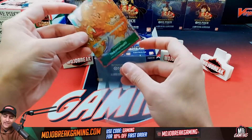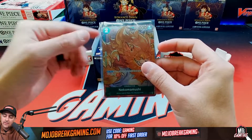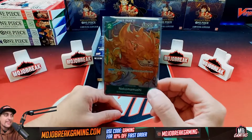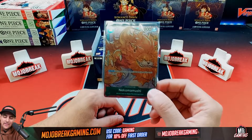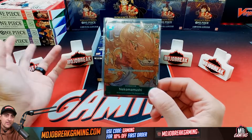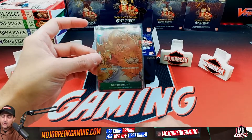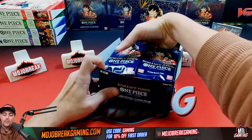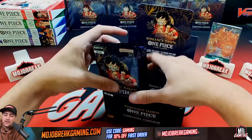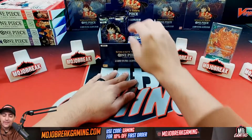We've got the new promo card — this is Neko Mamushi. It's a green card, a two-drop. On play, rest one of your opponent's characters with a cost of three or less. This essentially reminds me of Digimon where you basically suspend your opponent's character. We got a nice holo box topper, and now we're going to go into 24 packs. These are really big boxes, similar to Metazoo boxes.